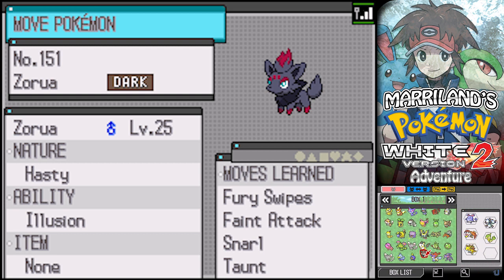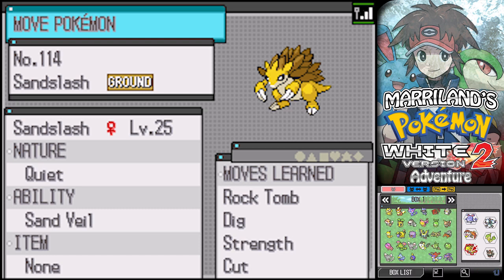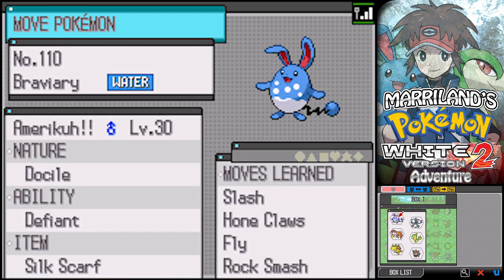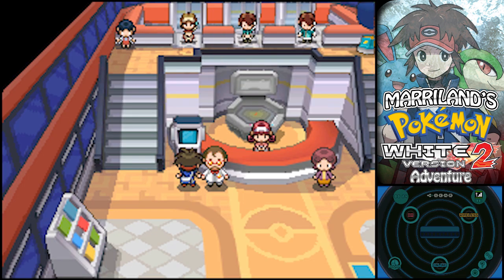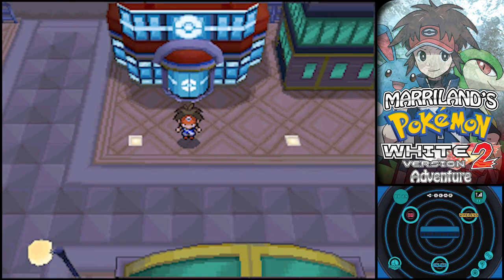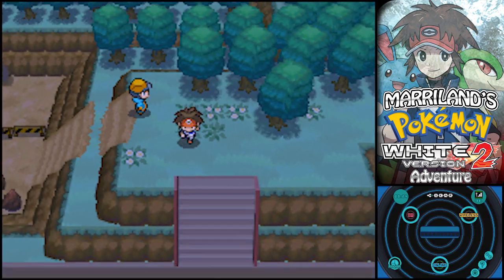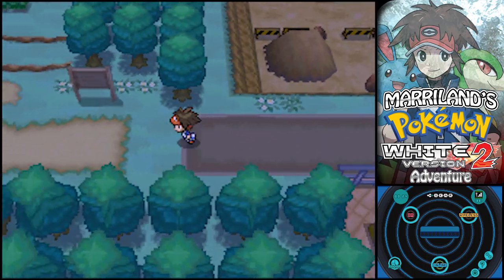I'm gonna leave this Zorua behind. Part of me was thinking of using it, but I really don't know. Maybe I'll leave this Sandslash... oh wait, it has Dig and Cut. I'll leave the Zorua behind. Go ahead and leave a comment if you'd like to see me use it. I felt like I was using one of the really popular Pokémon in the last series - Lucario. And Zoroark is also pretty darn popular. I've got this thing kind of against popular Pokémon - I just use what I want. I guess I'm kind of a hipster like that.